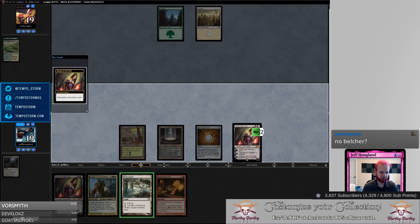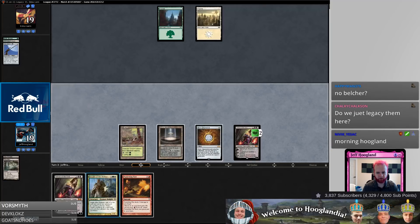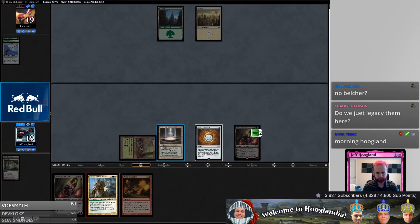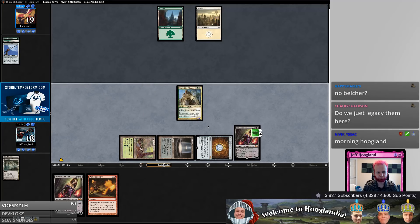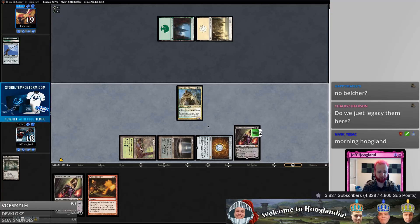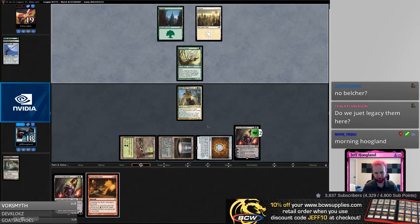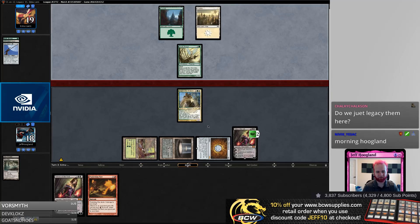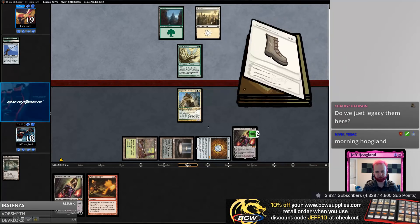I'll show Wasteland for now. Play the Knight out. Wasteland can't kill basics. I could bin the Punishing Fire but I don't have a Grove and I don't have a way to get to a Grove. Scavenging Ooze is incredibly annoying — it's going to poke our Liliana. We'd really like to draw a Life from the Loam here so we can plus our Liliana and not feel bad about it.